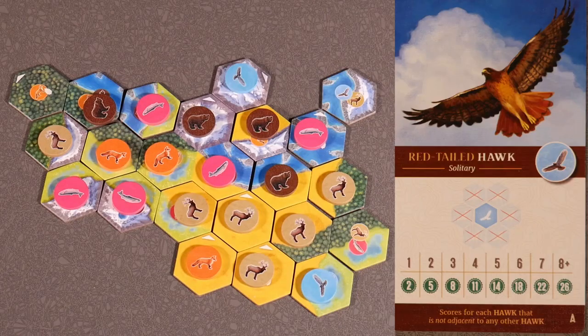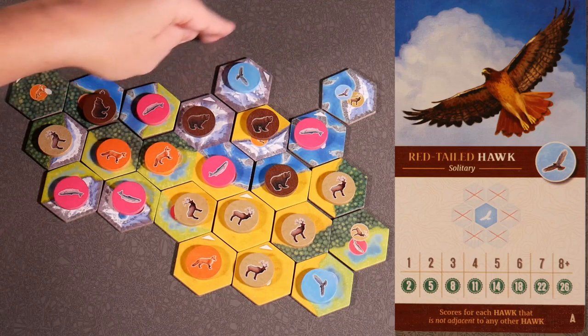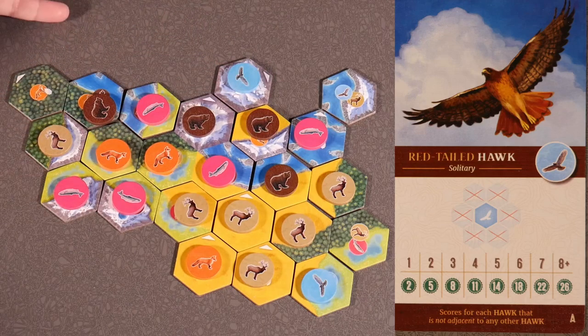Red-tailed hawk card A — solitary — scores for each hawk that is not adjacent to any other hawk. Right now we have 1 up here that's not adjacent to any other hawk, and 1 down here. So between those two, we're going to score 5 points.